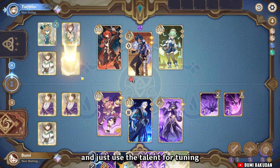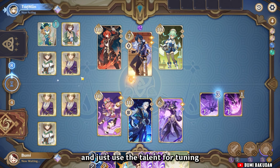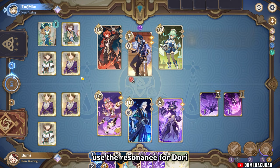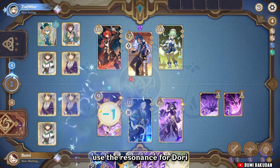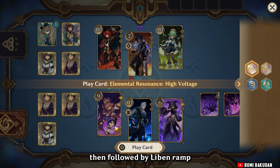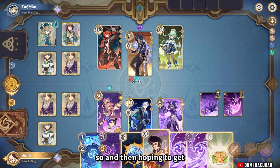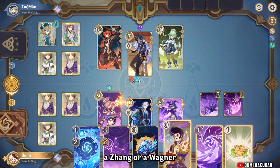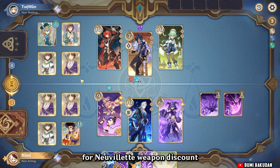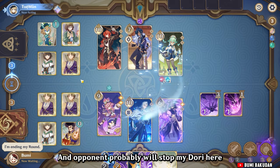I'll just use the talent for tuning. So I'll use the resonance for Dory, then followed by Levenram ramp, hoping to get a Zhang or Wagner for Nervolet's weapon discount. The opponent will probably stop at Dory here — yeah, as expected.